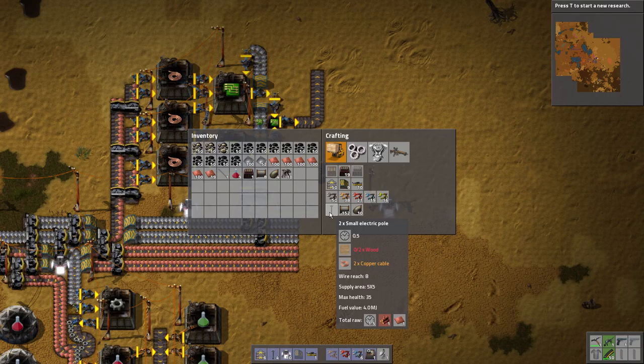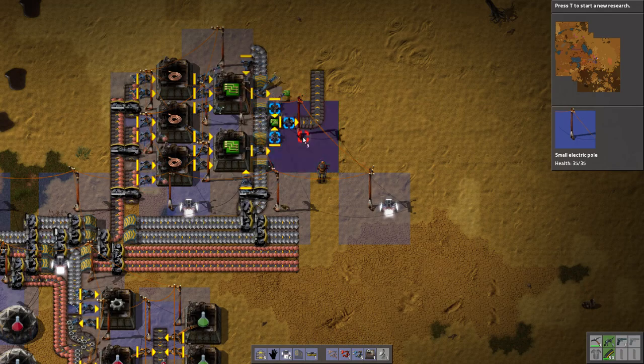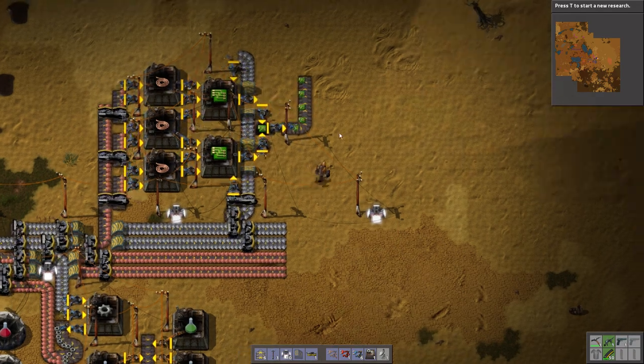I'm going to need to make some steel — just some steel for myself. There we go, circuits on the belt.